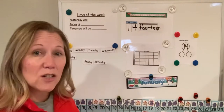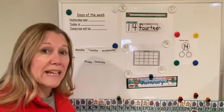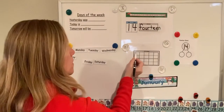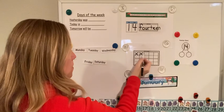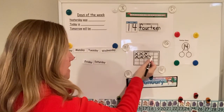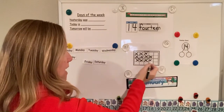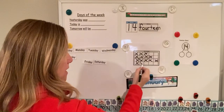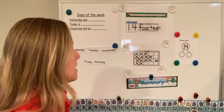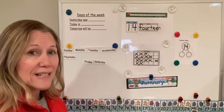Now we're going to take our 20 frame. You're either going to use your dry erase marker to do this, or you're going to actually count out 14 manipulatives. Here we go: one, two, three, four, five, six, seven, eight, nine, ten, eleven, twelve, thirteen, fourteen. We've counted out our 14 manipulatives or put 14 marks on our 10 frames.